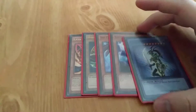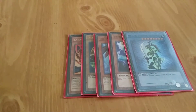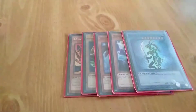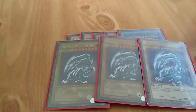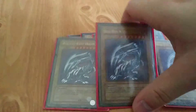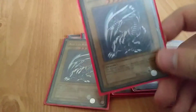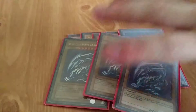Black Luster Soldier — the classic Black Luster Soldier, in case you couldn't tell. And three — count them — classic artwork Blue Eyes White Dragons, this one being my original Blue Eyes White Dragon, one of my very first. That rounds off the high-level monsters.